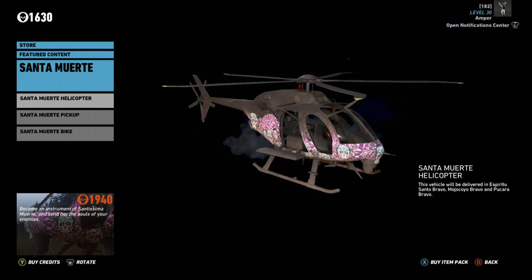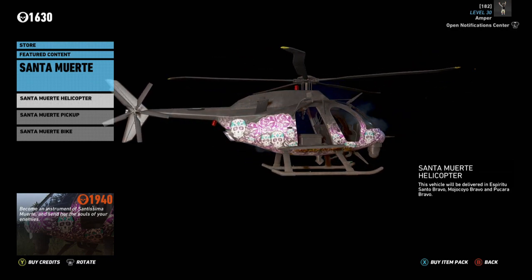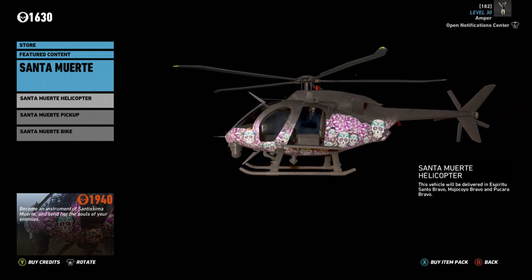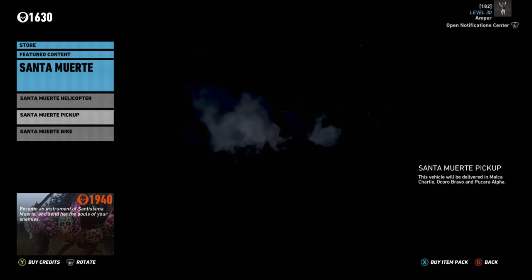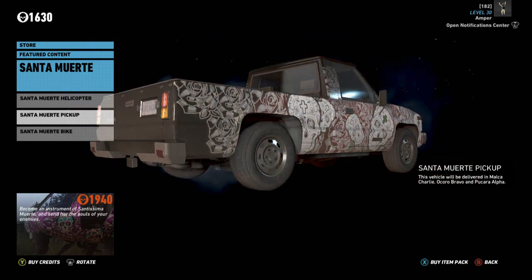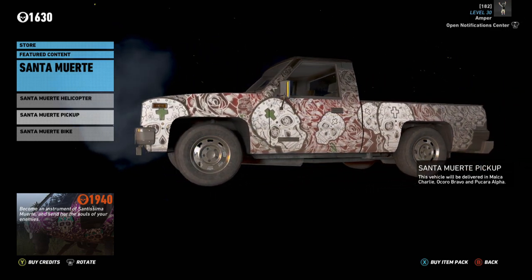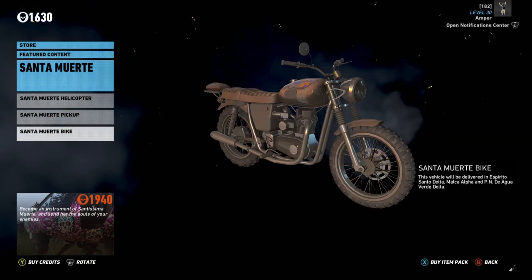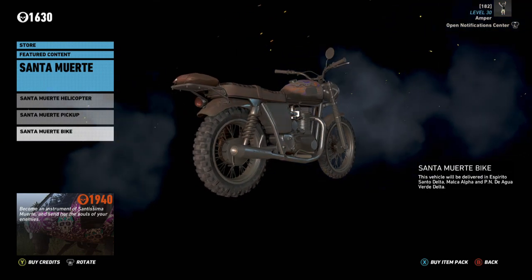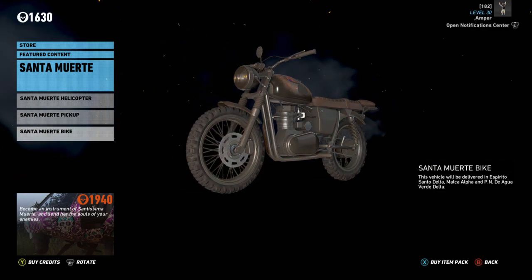The second Santa Muerte pack is where you'll find classic vehicle drop packs like we've seen before. Its description reads 'become an instrument of Santissima Muerte and send her the souls of your enemies.' You get a helicopter drop — I actually like the paint job — the Santa Muerte pickup, and the Santa Muerte bike. The bike is a little lower on my radar; the pickup is pretty cool, but the helicopter is my favorite. Though it has no weapons, whereas some other vehicle drops in Ghost Recon do come equipped with guns. So this might not be the best choice if you want to go guns blazing — it's a transport helicopter at the end of the day.